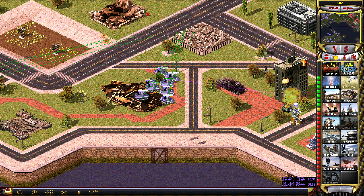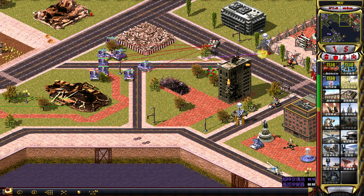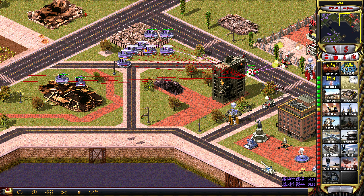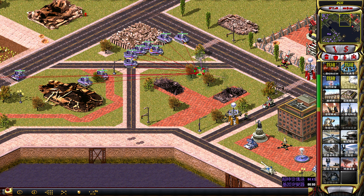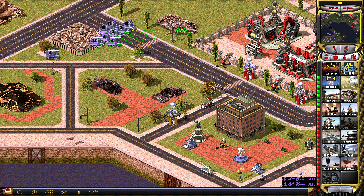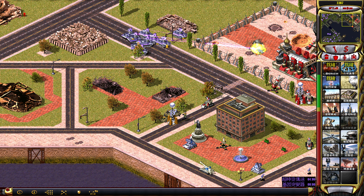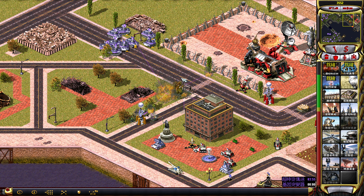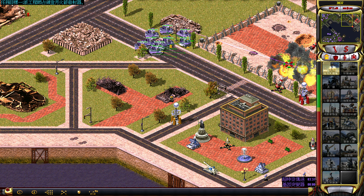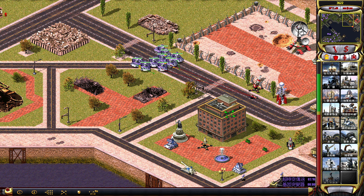Yeah, they have a lot of anti-air here — I'm not sure whether Boomers would have been the best choice. Didn't pay any attention to potential... Oh God, here come the Apocalypse Tanks. This is your final test. There we go, good enough. Hang out here please. Can't go through walls — it's fine, you can shoot over walls. That's good enough for the time being. I think those Apocalypse Tanks actually come from off-map, so I don't think destroying this War Factory here will stop them.